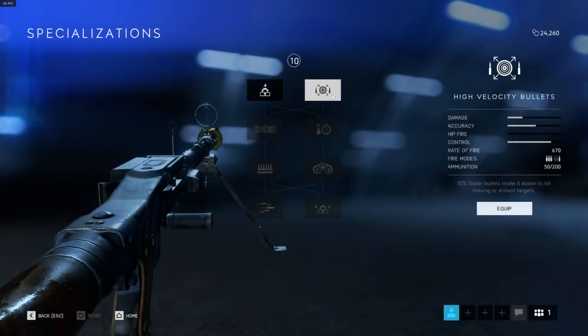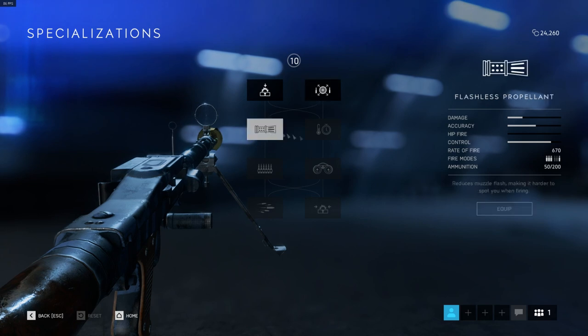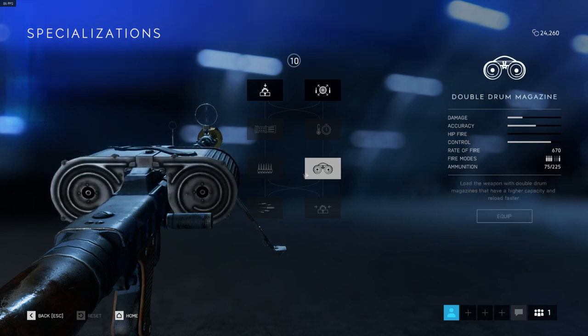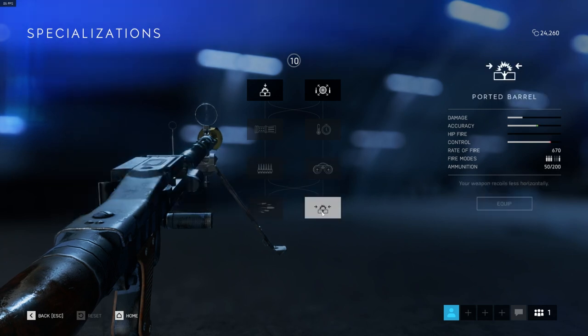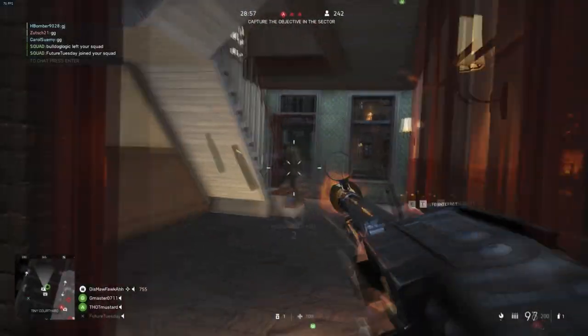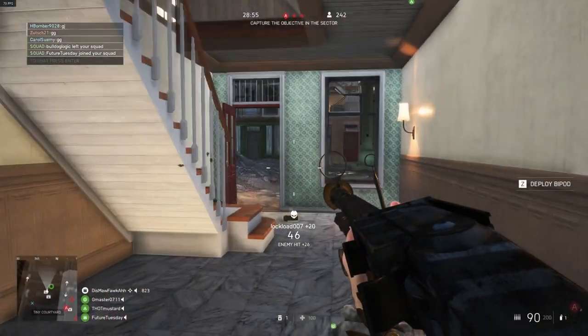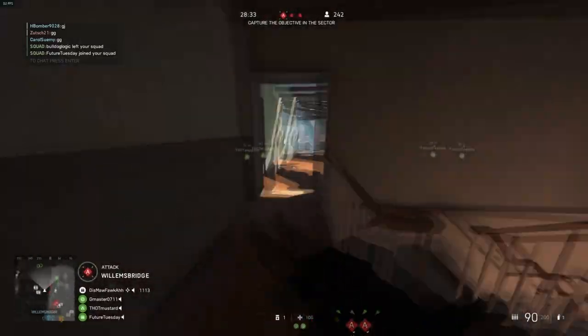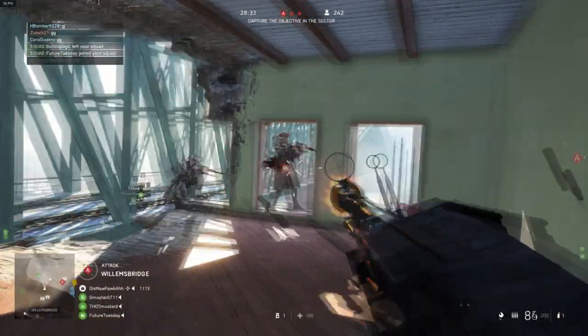The MG34. Finally, a gun with more than 25 bullets. This gun is classified as an MMG. All that means to you is you cannot aim down sights without deploying the bipod. You will get this weird hip-fire-like reticle instead. Don't rely on it — ignore those kills you just saw. That was luck.